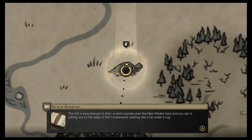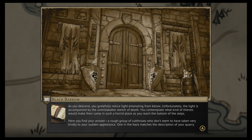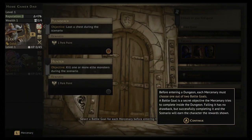It's easy enough to find the Black Barrow — a short journey past the New Market Gate. You see it jutting out on the edge of the Corpsewood, looking like a rat under a rug. Moving closer, the mound is formed from black earth with a small overgrown entrance and a worn set of stone stairs leading down into darkness. As you descend, you notice light from below — unfortunately accompanied by the unmistakable stench of death.